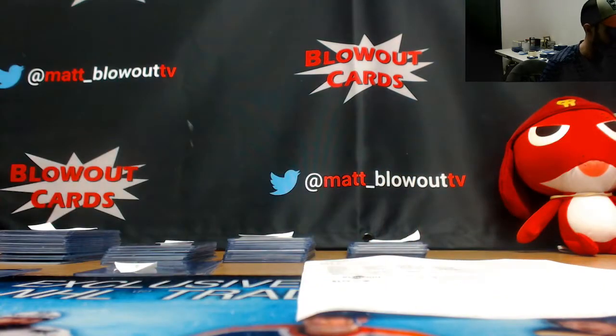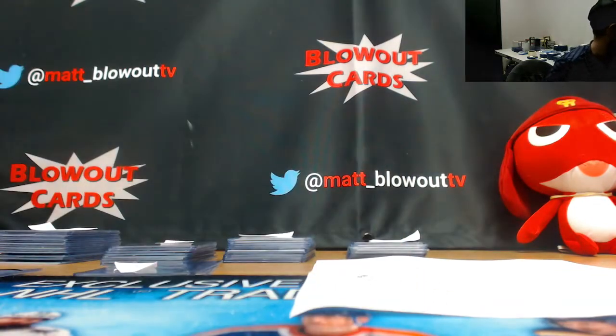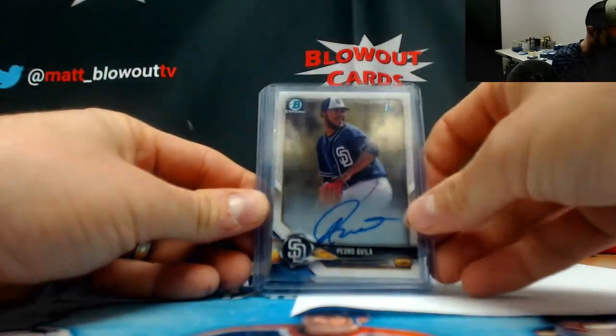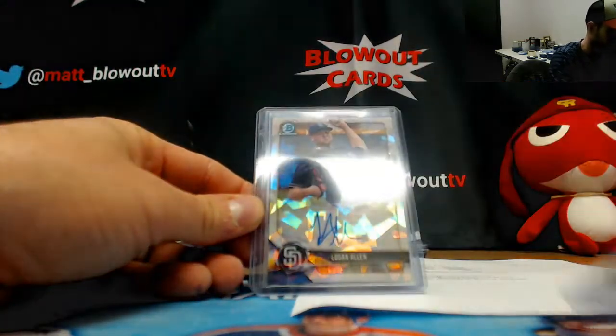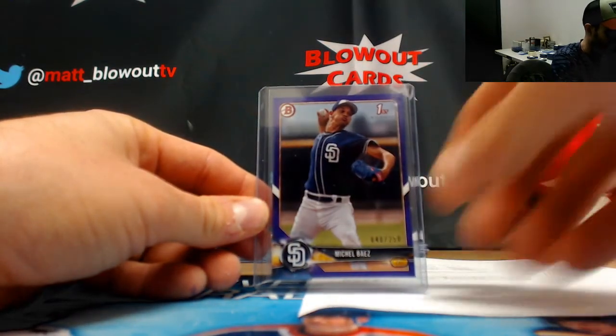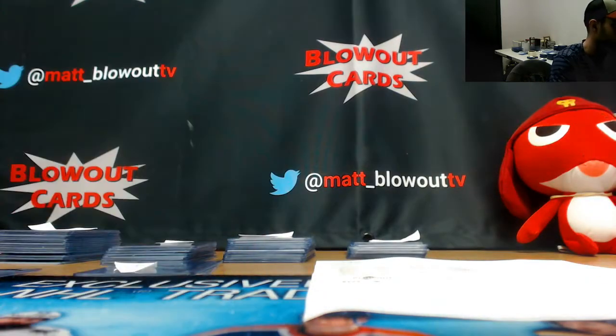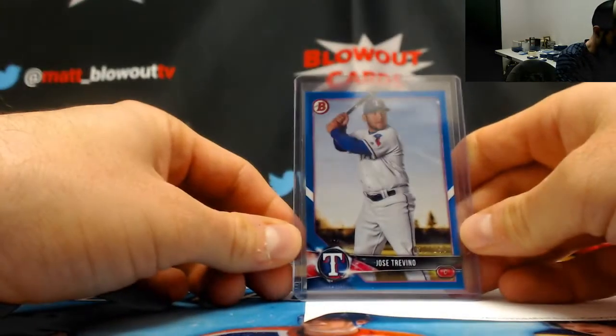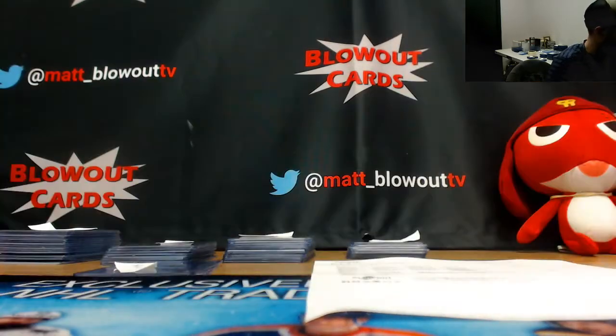All right, next up was Diggs — Rays, Padres, and Rangers. Rays were shut out. Padres: Logan Allen base autograph, Pedro Ovia base autograph, Logan Allen atomic autograph to 100, and a Mitchell Baez numbered to 250. And then the Rangers had a Jose Trevino 150 blue.